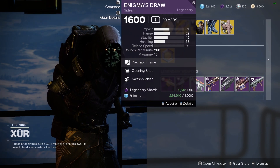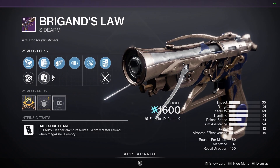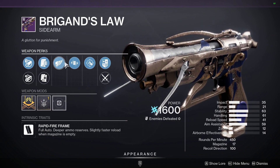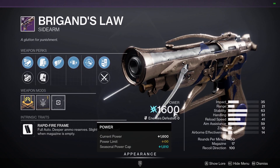The Fire Fright — not great. We've got a Brigham's Law with Voltshot. If you don't have this, or you don't have any other weapon that can get Voltshot, pick this up.